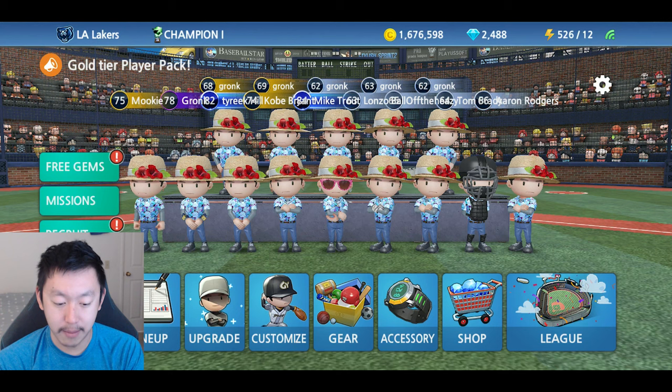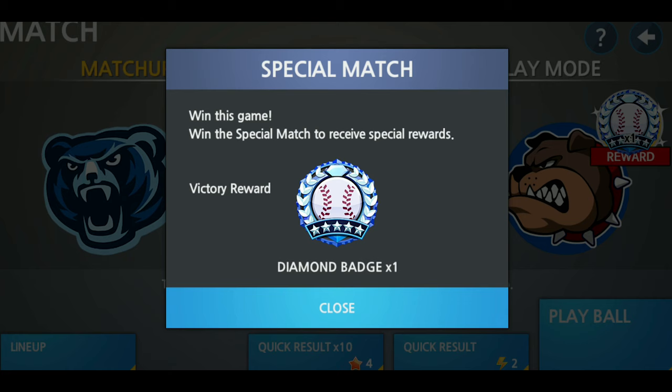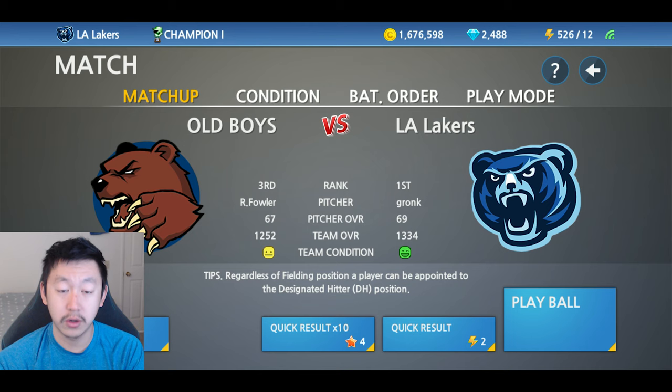But the second way, the free way, is to play through games. I have a ton of videos of the challenges where I get those badges from just playing games. It'll pop up here as a special match reward. If you win the game, you'll get the badge. So those you definitely want to play yourself — don't leave it to chance, don't leave it to the computer. Quit the game, reset the inning if you have to. Whatever you need to do to get that badge, go for it.